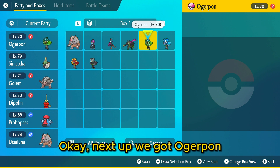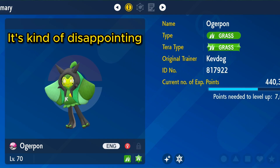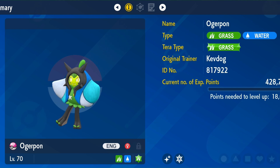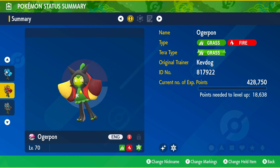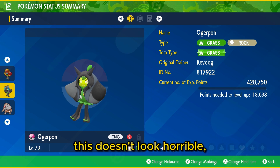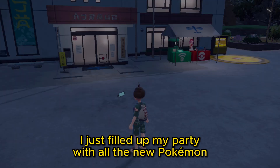Next up we got Ogerpon, and all they really do with this one is change the face from orange to green. It's kind of disappointing, because I'm pretty sure they do this with every single one. The blue version is just the same thing. This red one, for example, would look so much cooler if they changed more than just that. Obviously it doesn't look horrible, but I just wish they did more than just change the face to green.